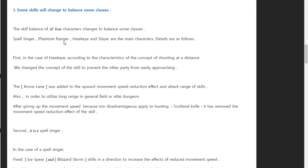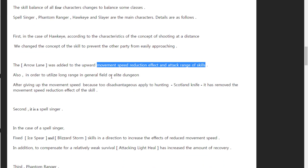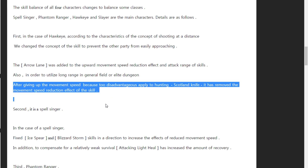Skill balance for four characters — starting with Hawkeye. Based on the concept of shooting at a distance, they changed some skills to prevent the other party from easily approaching. Arrow Lane was added with a move speed reduce effect and attack range. To compensate, since reducing move speed is too disadvantageous for hunting, skill 9 has had the move speed reduce effect removed. This is not bad for Hawkeye.